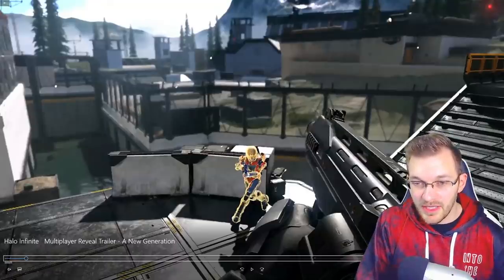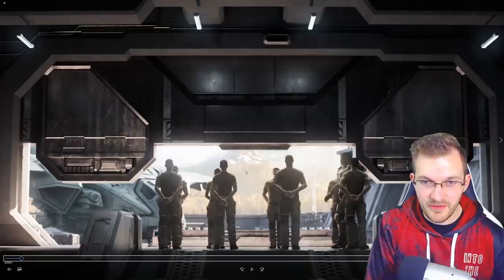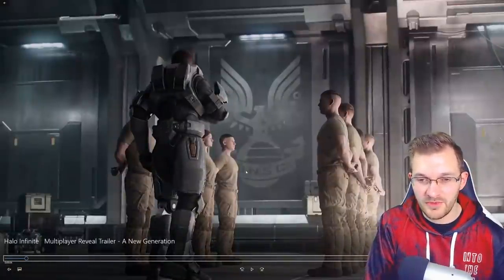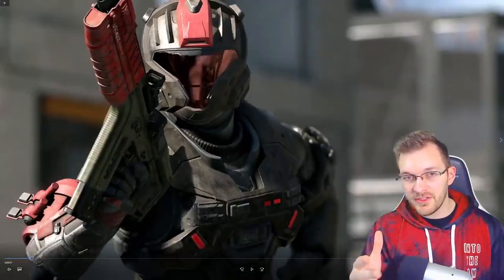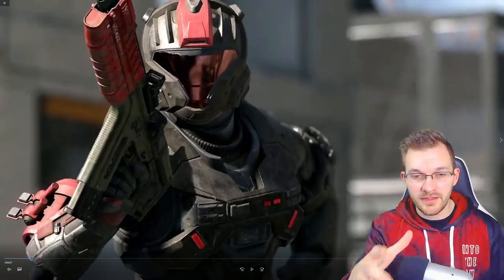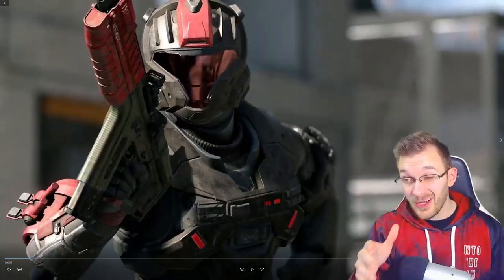Here we see the Bulldog shotgun in action, and it looks like they're holding the Pulse Carbine as well. It appears to take about two shots to take down a Spartan with the shotgun, so decent power. We also get a nice close-up of the return of the CQB helmet in Halo Infinite with a red-tinted visor and red-and-black Spartan look — this is an armor coating.